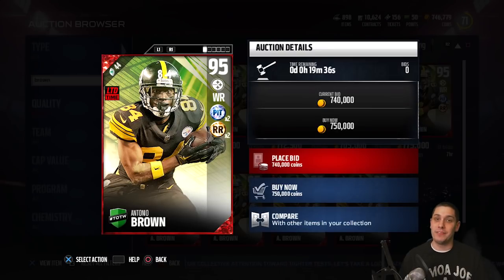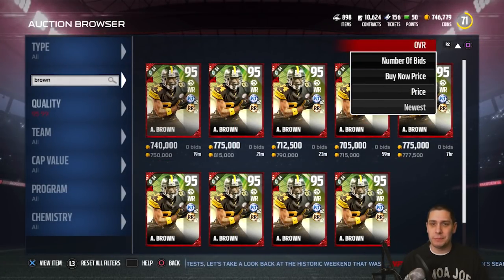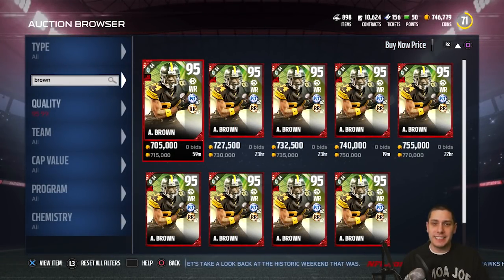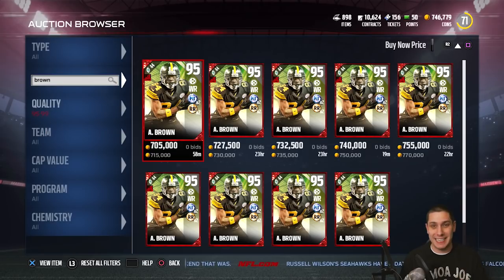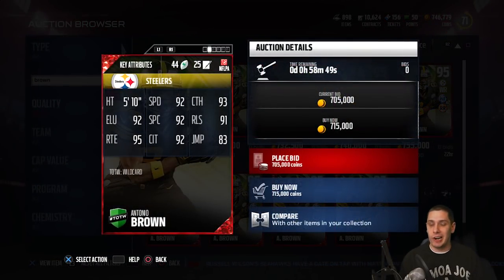Only in packs for a limited amount of time. So if you are interested in this Antonio Brown, you're going to want to go on here and rip some packs right now. Or just buy them off the auction house, because that's probably the best way to honestly do it. This card is going right now — cheapest price on this thing is $715,000 right now on the PlayStation 4. I've seen it go for around $700,000, but only once or twice. So I think this is probably the price it's going to be at around for today at least. Of course it will drop throughout the week as they normally do.